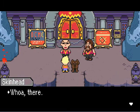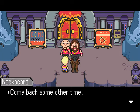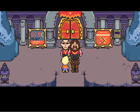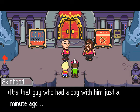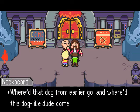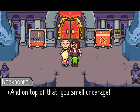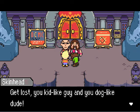Who are these guys? 'Whoa there. I haven't seen you around here before. We don't allow pets inside. Sorry, but I'm gonna have to ask you to leave. Come back some other time.' Looks like we're not getting into Club Tittyboo after all — that is sad. Hold on, he's coming back. 'Whoa, is that guy who had a dog with him just a minute ago? And some dog-like dude. There's something fishy about this. You smell underage — sniff sniff — you smell like an underage kid and a dog. No suspicious people allowed. That's our rule here. Scram. Get lost, you kid-like guy and you dog-like dude.'